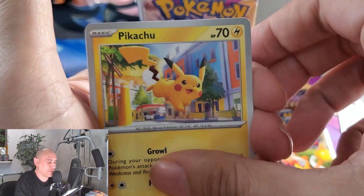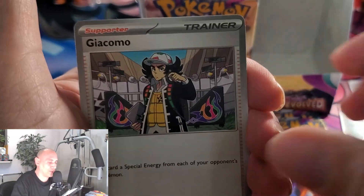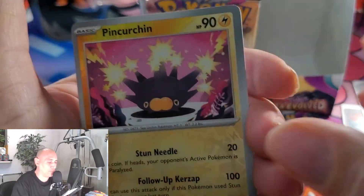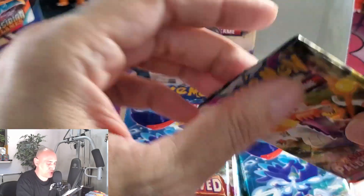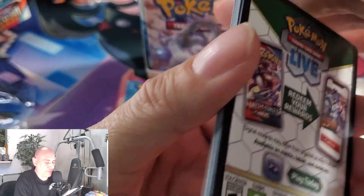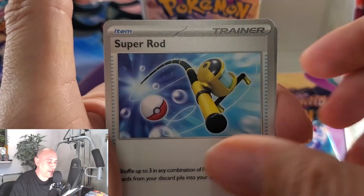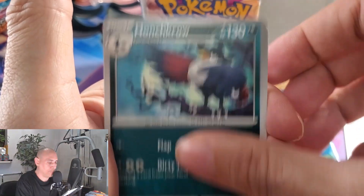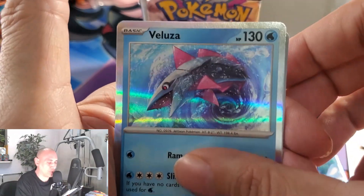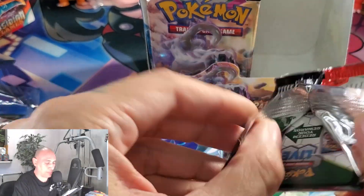I'm a big Charizard fan, so I don't think there's any Charizard in this series right here, but there are some cool different Pokémon. I don't want to gamble and keep opening boxes of Scarlet and Violet or something else just trying to hunt down Charizards — it's just not feasible for me to do that. So I open up enough of each set that I feel like I've gotten a taste of it, and whatever cards I pull, I pull. Then I move on to the next set. But I'm getting better at my sourcing — I've even gotten into sourcing singles off eBay and then reselling them in my store.